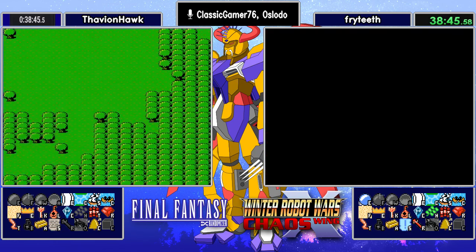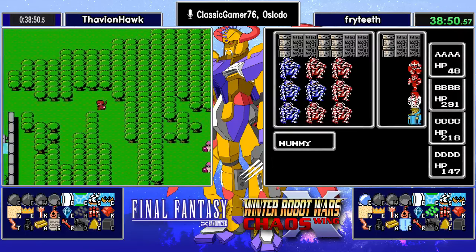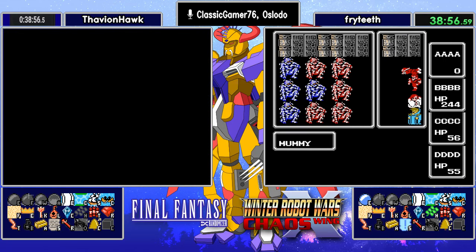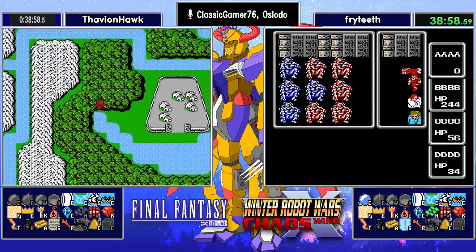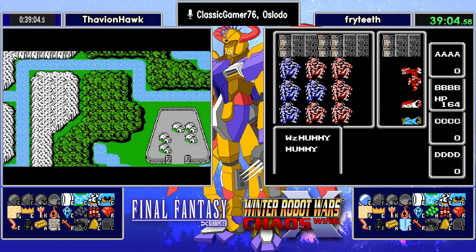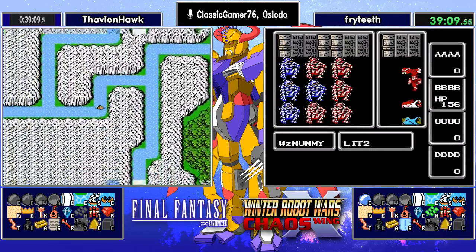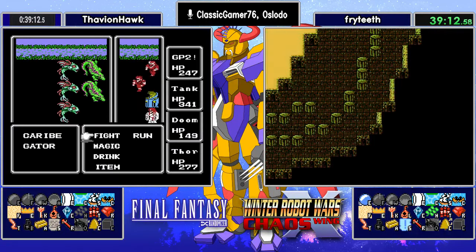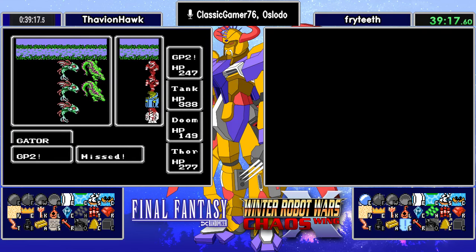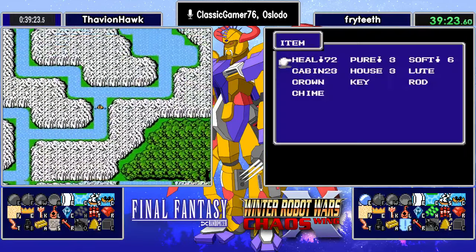They even picked up some level 6 magic — including Warp, Temper, Nuke, Invis 2. Never Ordeals. Wizard Mummies have Fire 3 — that is unfortunate. We know trap tiles are vanilla, so they have to go to Waterfall and will encounter that. Of course, Wizard Mummies will be found in Mirage and all sorts of other places. They are the trap tile on the way into Volcano and you don't want to see that. But Fryteeth gets away with his Knight still standing.